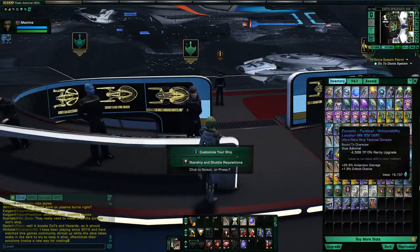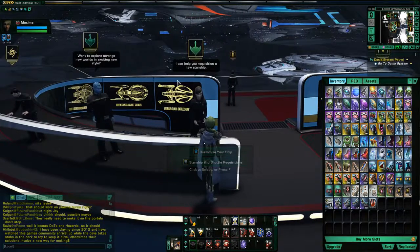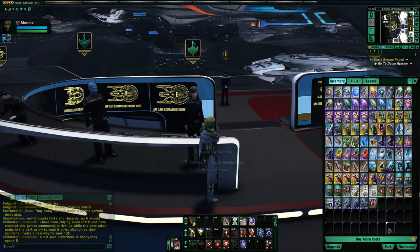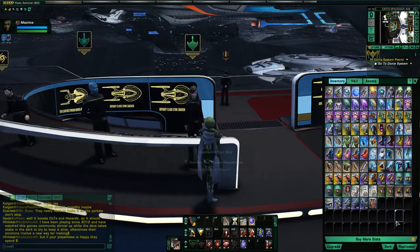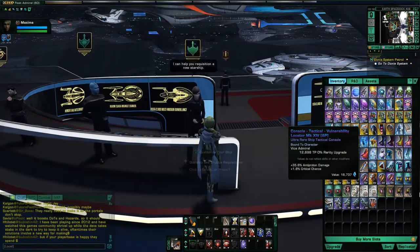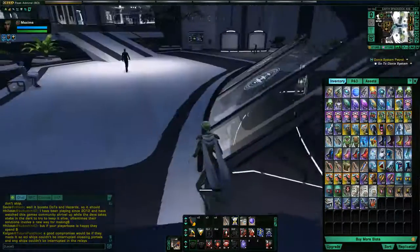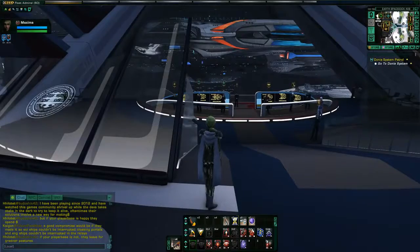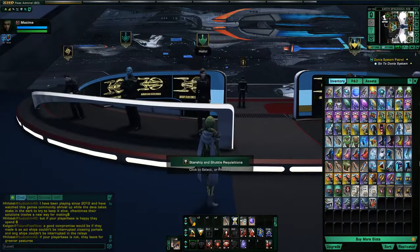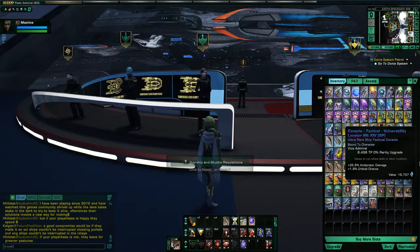For each rank tier, you can equip higher and higher mark gear. Up to level 10 you can equip Mark 2; from level 10 to 20, up to Mark 4; up to level 30, Mark 6, and so on. Mark 14 is the highest level — that's level 60 gear. Mark 14 is a little different because to get there you have to go through the upgrade system, which is very complex and not something low-level players need to worry about. Every time you get a new rank, you can equip mark level gear that's two higher than before.